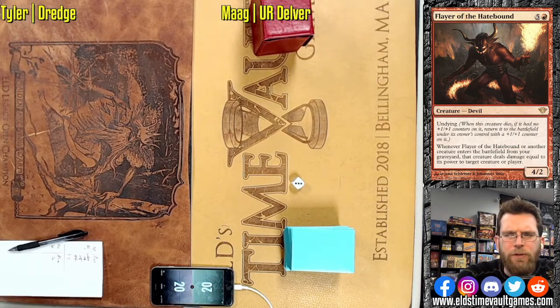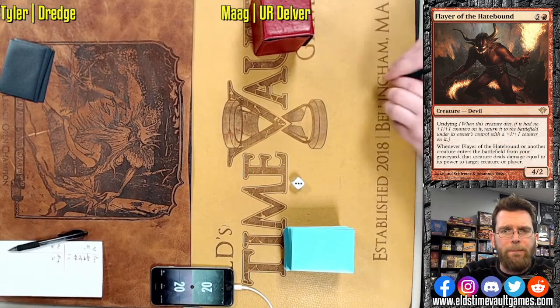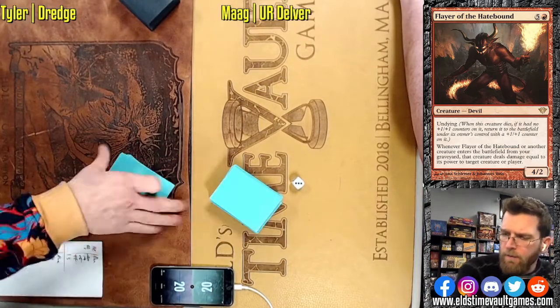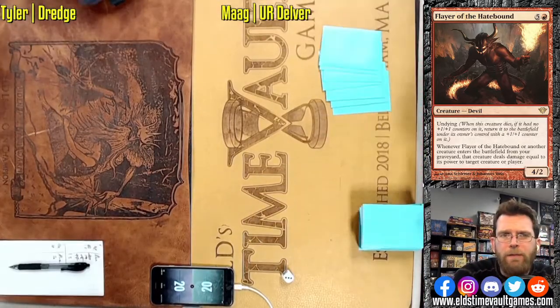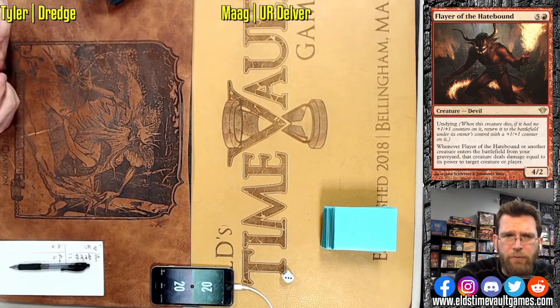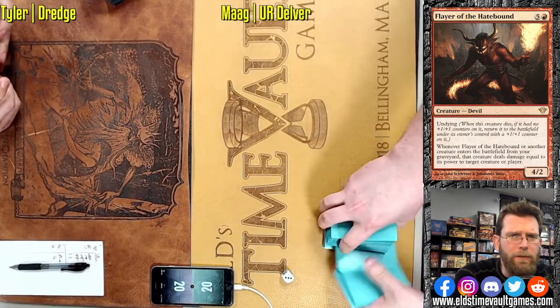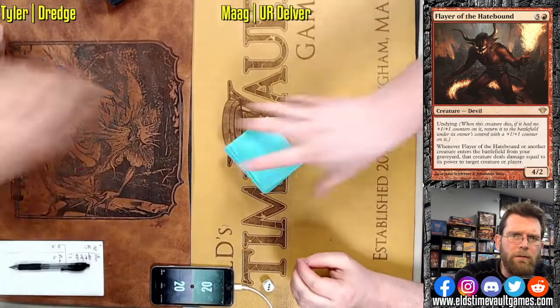I'm not sure how many Dread Returns Tyler has — let me pause and check his list. Looks like Tyler's got three Dread Returns and only two Balustrade Spies. Very interesting. I feel like if I was going to play this list right now, I would want to have four main deck Griefs because of all the synergy with Bridge from Below — that seems really strong. Being able to evoke Grief after getting some Bridges into your graveyard is just exactly what the deck wants to be doing.